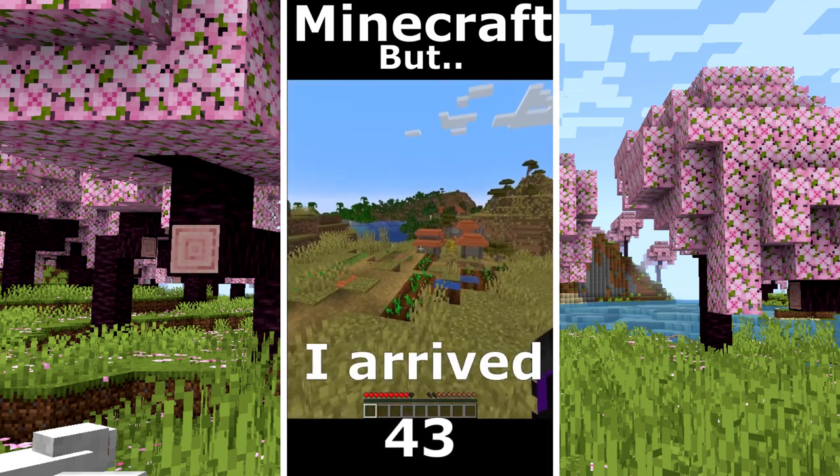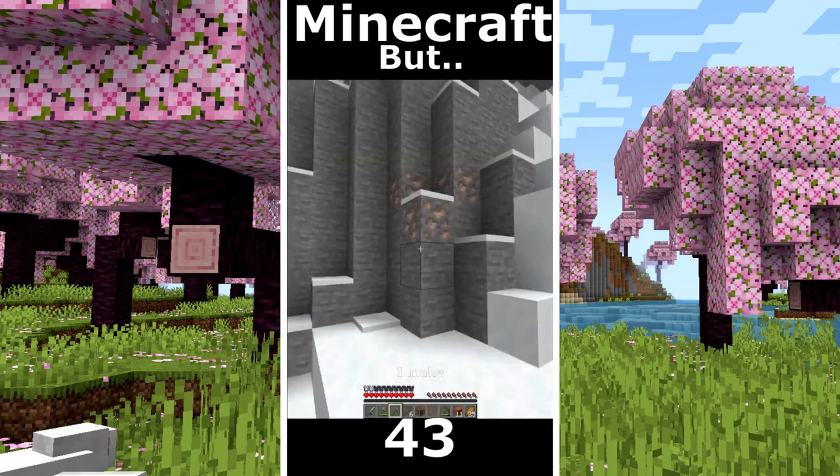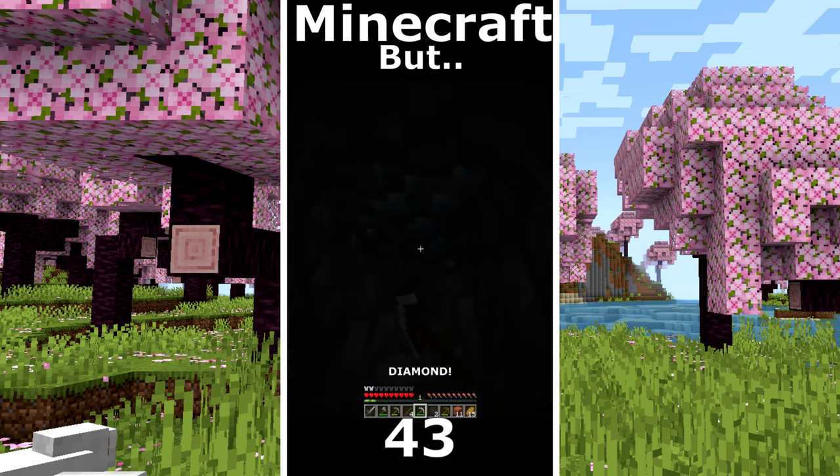Minecraft but I can touch blue. I arrive in the savannah village. Some food, some more. The goal is a diamond. I make some tools. I smelt the iron. I have a pickaxe. And I go to search for diamonds. Finally diamond.